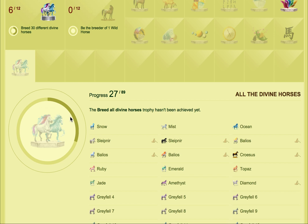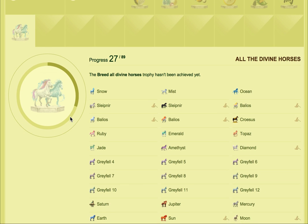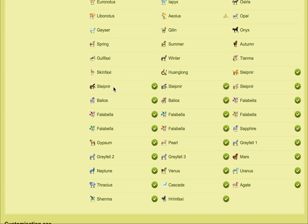So right now in the game there's 89 divines. Some of them are saleable and some of them aren't. As you can see, these are all of them.